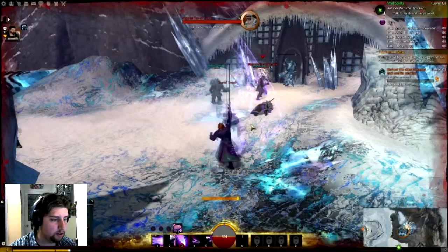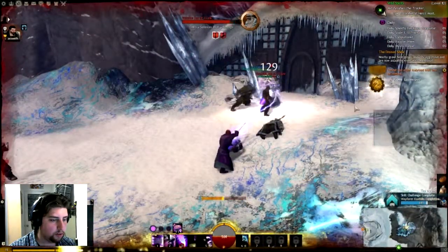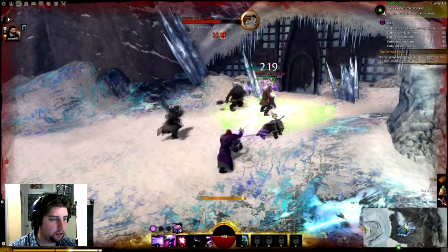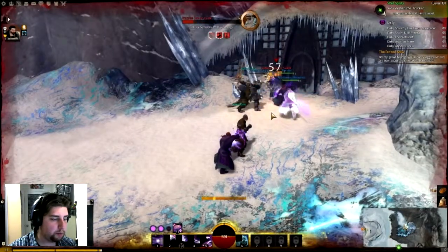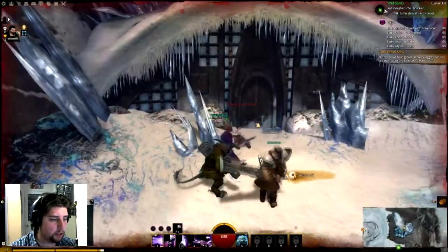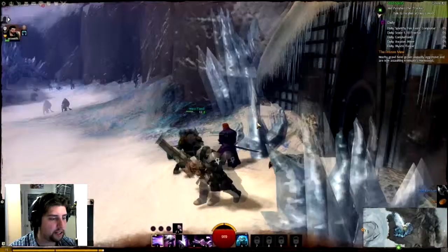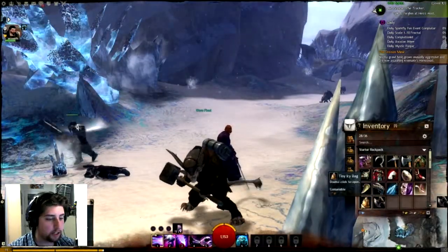Let's pop a heal. Grab this, do this, pop that — just popping everything here. And he's gone. What did he drop for me? An iron axe. Can Mesmers use axes? Mesmers cannot use axes.